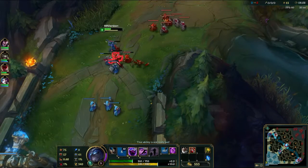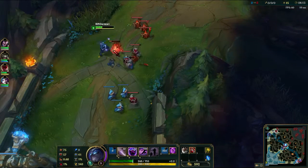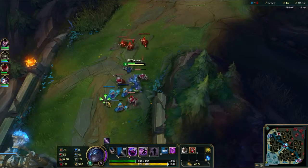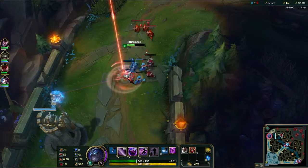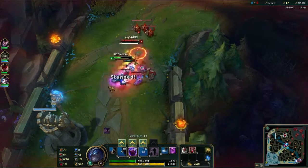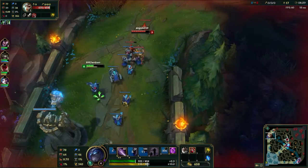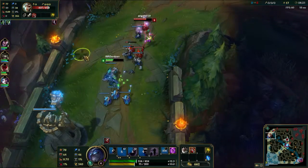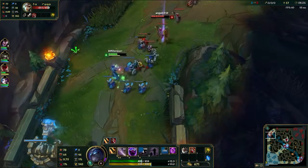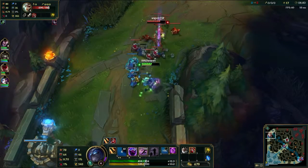Other than your Shadow Dash, everything of Shen's is single target, so starting Doran Shield is a viable option for Riven, especially if you know you're going to be at a bit of a disadvantage. Right here I Shadow Dashed toward the tower to force her to eat a tower shot. That pretty much wipes out a good portion of the health she went back to get — she just came back into lane and she's down about 30% health.